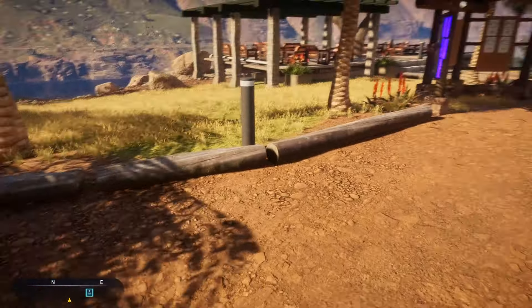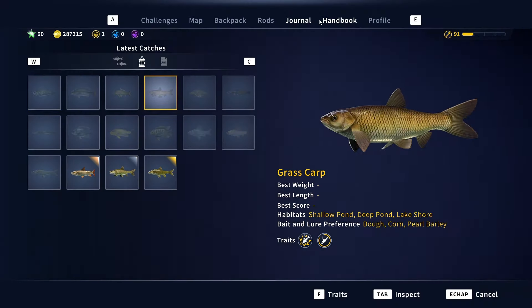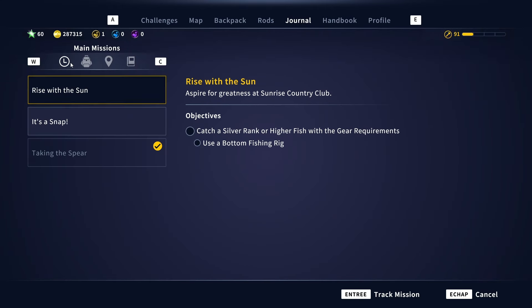I didn't get the quest at first — that's strange. Normally the quest pops up for a brief moment, but let's have a look. Okay, it's here. I'm going to track the mission — otherwise you cannot do it. You need to catch a silver rank or higher fish with the gear requirements: use a bottom fishing rig.